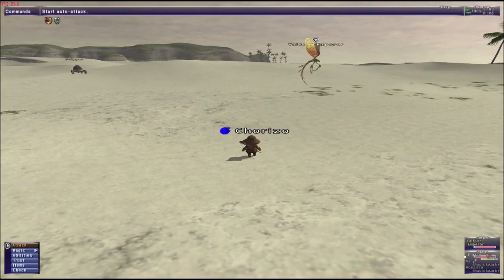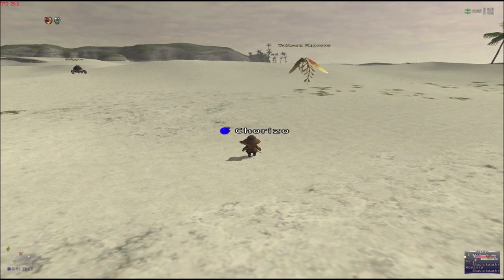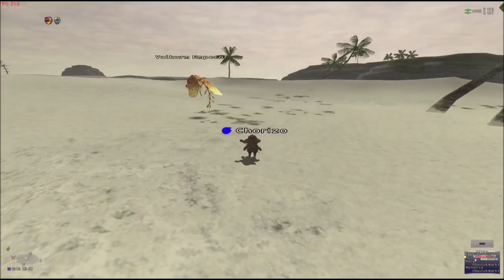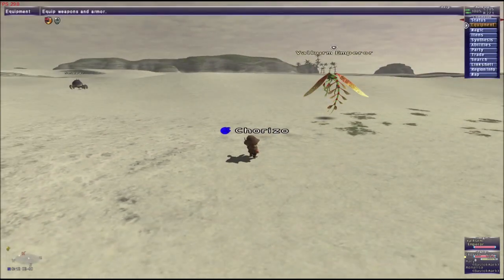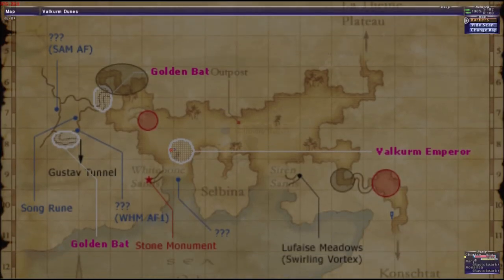Hello ladies and gentlemen, I have another video for you. This is the Barum Emperor. This is level 29, level 30. It spawns in this area of dunes.